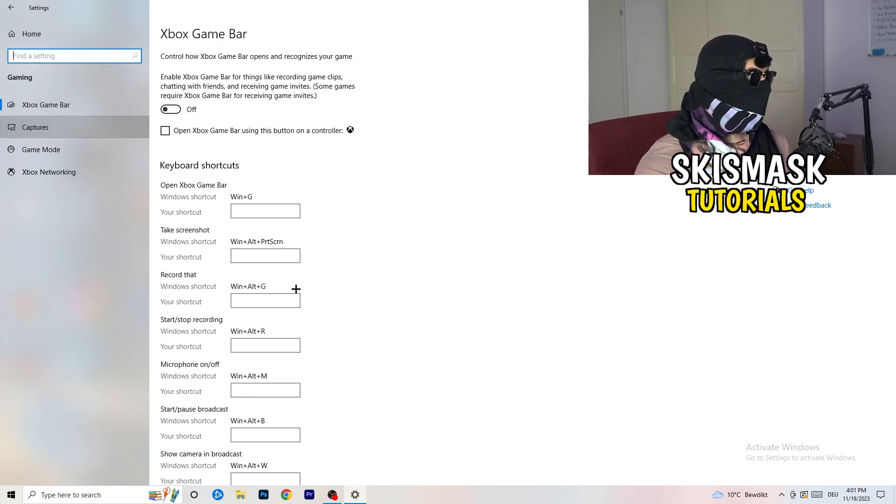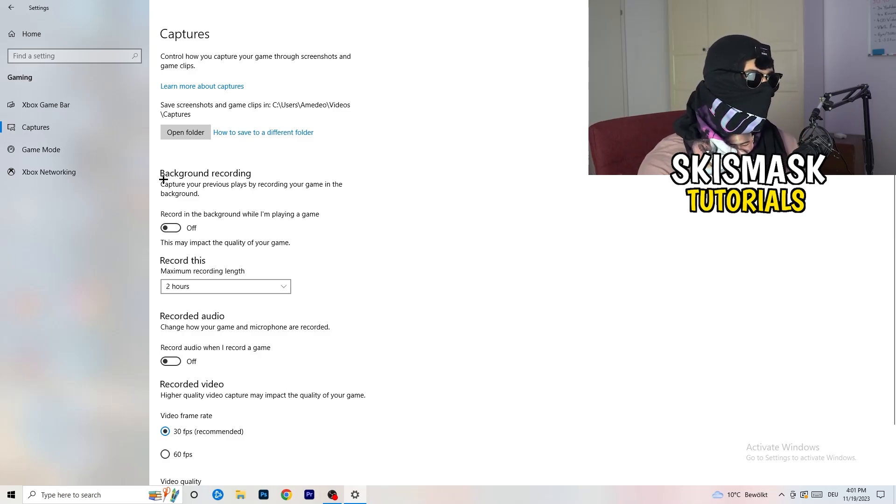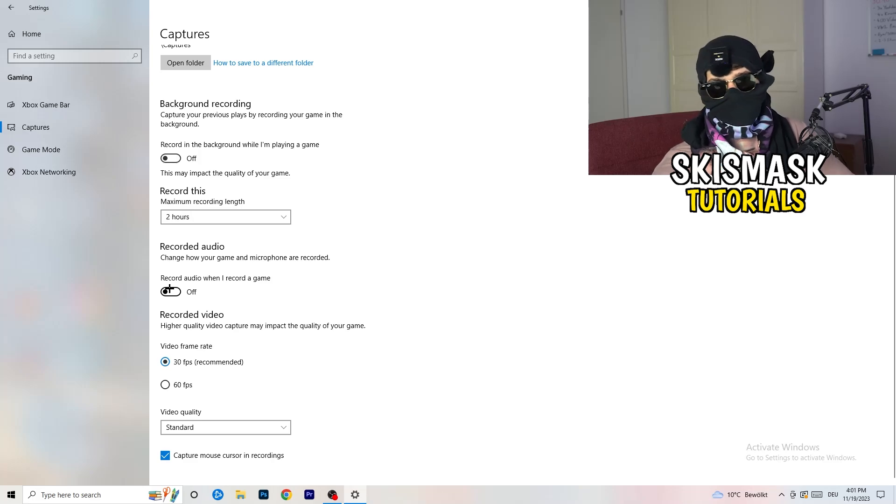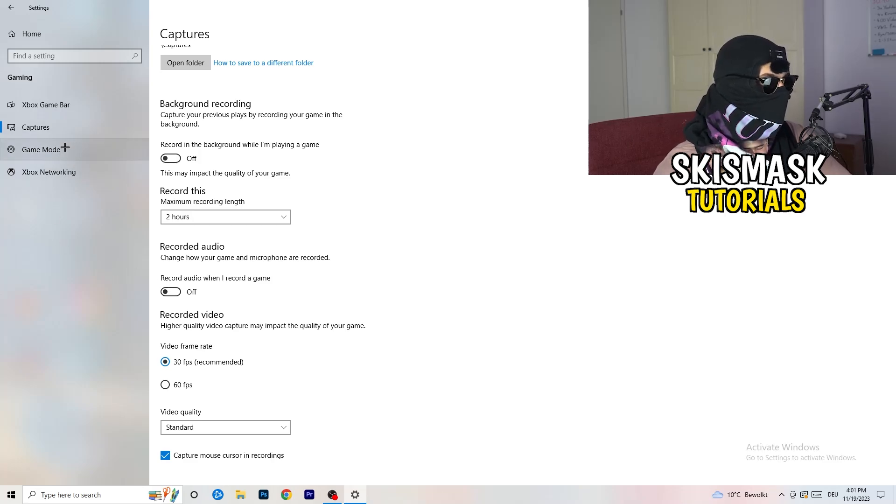Next, click on Captures on the left-hand side. Go to Background Recording and turn off 'Record in the background while I'm playing a game.' If you want to record, use OBS — Open Broadcaster Studio — which is made for recording games, not Windows' built-in recorder. Also turn off background audio recording, as you don't want that running either.